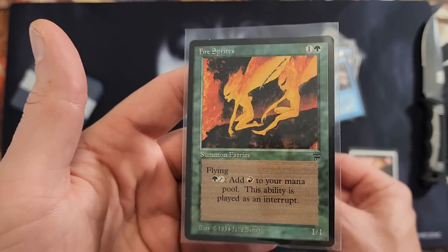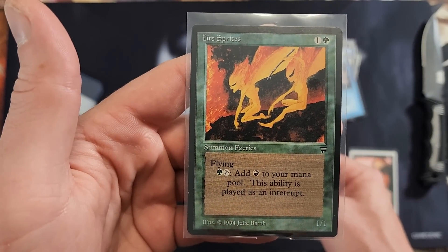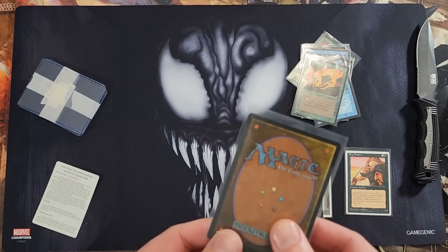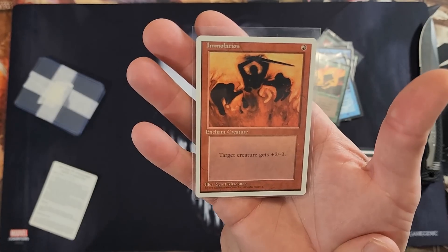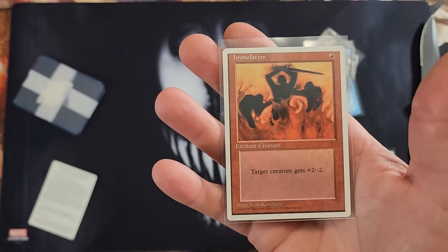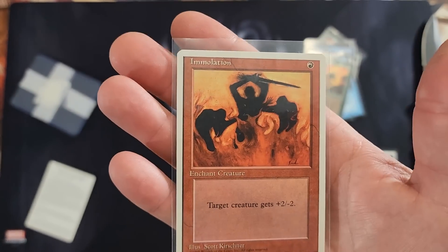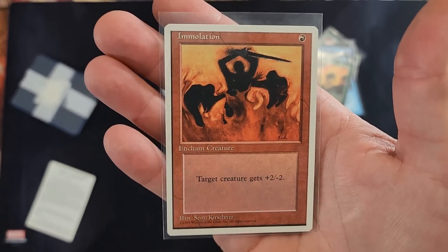Fire Sprites — I have one of these also in a nice grade, I think 9.5. Very cool card from Legends. And our final card: Emulation — target creature gets plus two, minus two. That should be a fourth edition as well.